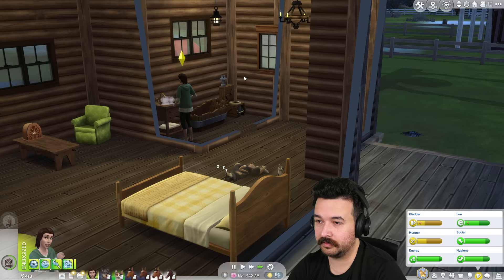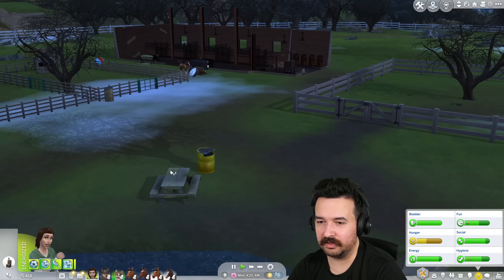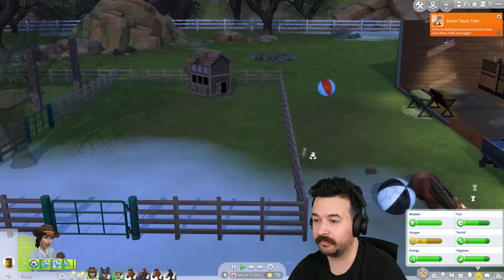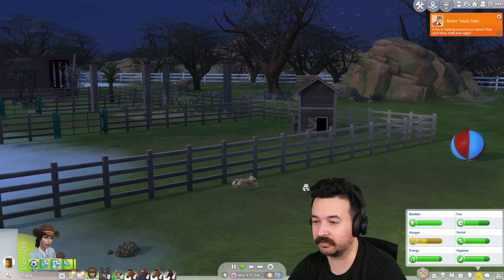Apparently I have a plate of fruit cobbler in my inventory, so that's kind of handy. I'll use my little toilet. I am still hungry though, so I need to cook. This is my cooking solution at the moment — I can make fruit cobbler again, that's all I can make. There's a fox stalking the hens, even though I'm pretty sure we have zero.